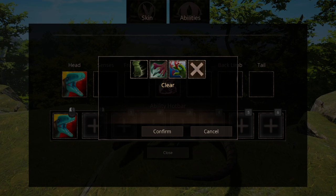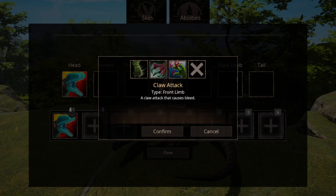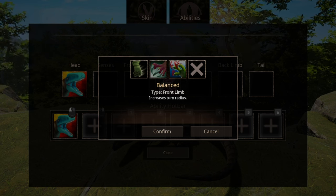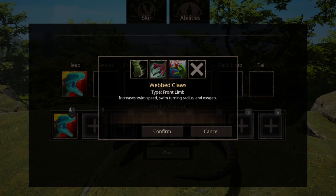You have three options for Front Limbs. The first one being the standard Claw attack, that causes bleed to anything you bitch slap. The second one is Balance, that makes you able to dance around your enemies by increasing your turn radius. Web Claw — I'm basically saying, fuck you evolution, I wanna go back to water.